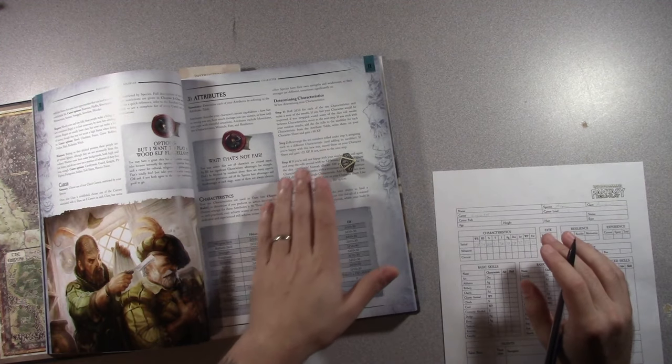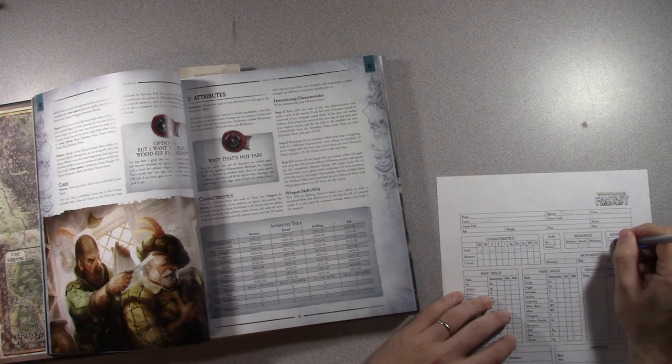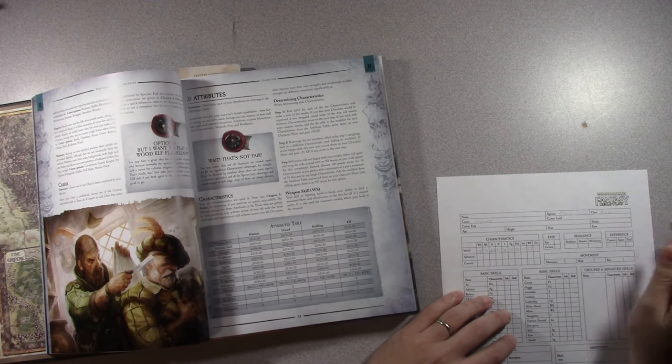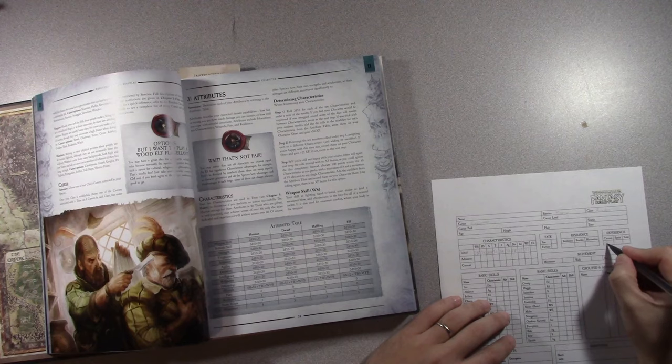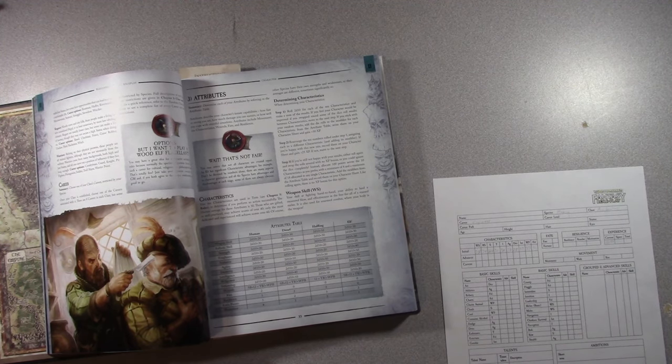Because I rolled for my stats, I'm going to get an extra 50 experience points, leaving me 120 that I can later spend to maybe change my career to a different academic or swap to something completely different after an adventure.